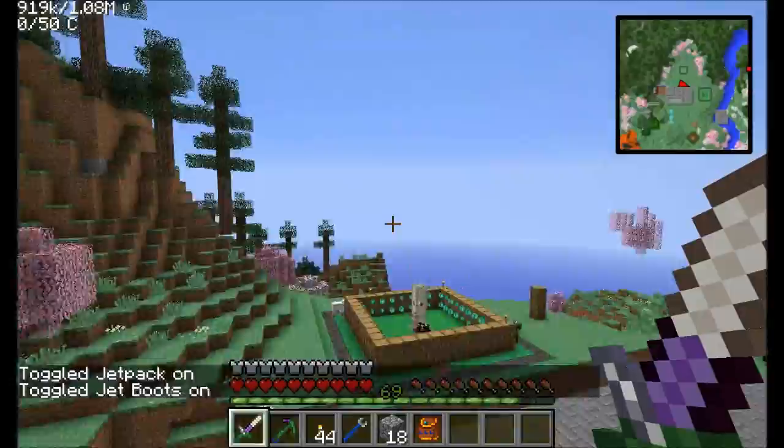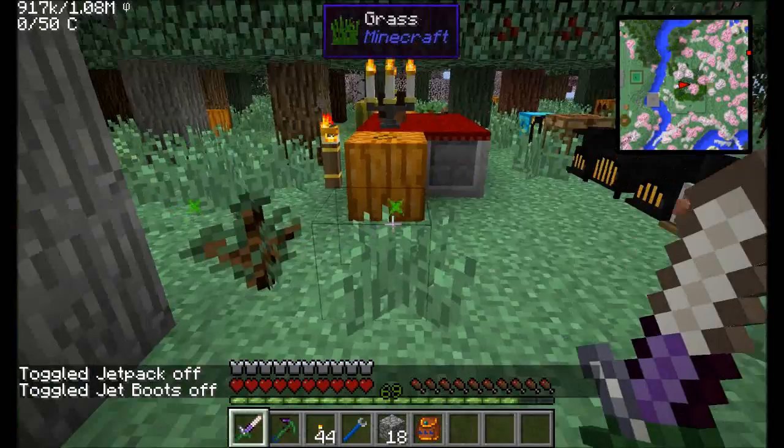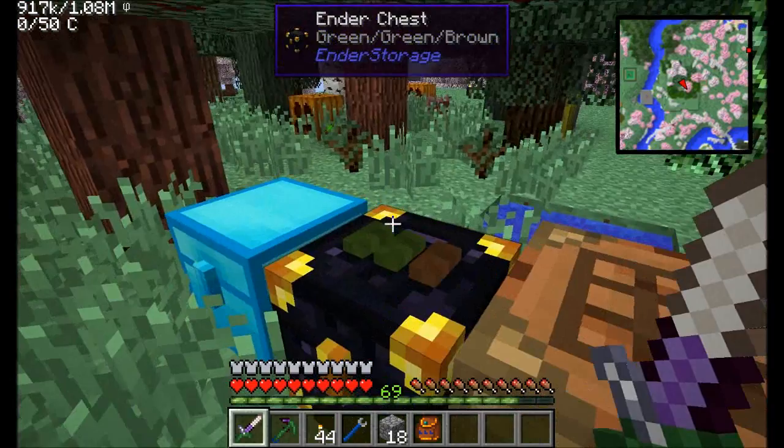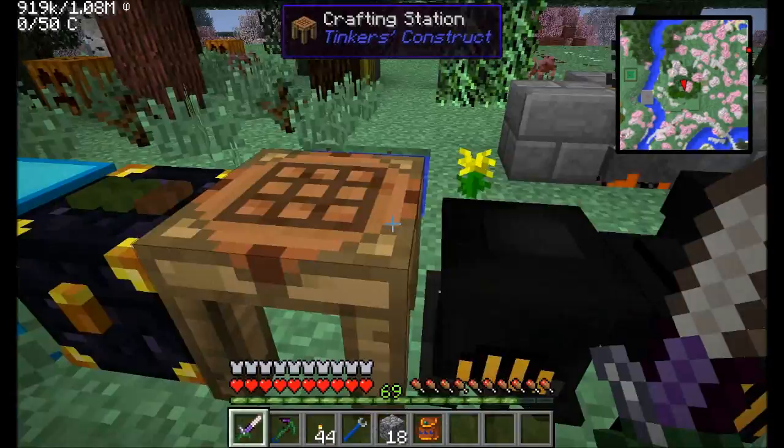Let's head to the overworld real quick and go see how our Witchery setup is doing, because we haven't been over there in a little while. So obviously this setup is still here, everything looks good. I've debated whether or not I should move this over to my new base, but I decided not really necessary — I'm going to hold off. I do have a decent altar with plenty of stuff in it, and we've got these chests with tons of loot and all kinds of good stuff. I do have some chalk, and I'm going to want to upgrade that stuff.